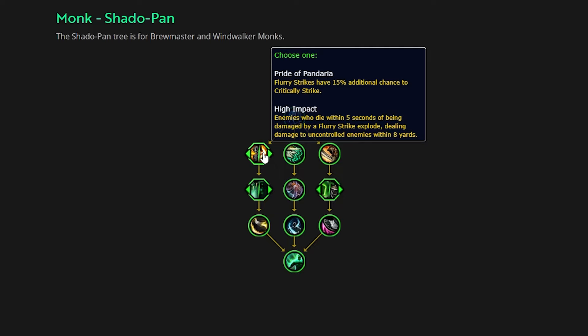First we have a choice node: Pride of Pandaria or High Impact. High Impact feels a little strange personally, because enemies who die within five seconds of being damaged by a flurry strike explode dealing damage to uncontrolled enemies within eight yards. This seems fine in Mythic Plus, but we don't know the damage scaling. It almost seems like a second Touch of Death. It does take a little bit of time spending 400 energy, so mobs could get hit by a flurry strike and then you're in that weird gap window where you're building flurry strike charges but haven't spent enough energy, and then they die — making this a wasted node. Pride of Pandaria gives flurry strikes an additional 15% chance to critically strike. You'll probably always pick Pride of Pandaria just based on the inconsistency of High Impact.